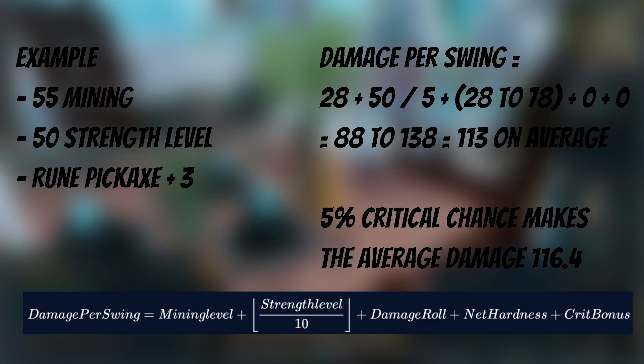For critical swings, the amount added is based on the level — for level 55 it's 60% extra. The chance of getting a critical is also dependent on your mining level and the rock you are mining, and for 55 mining at rune rocks it's 5%. That means 95% of the time the average will be 113, and 5% of the time the average will be 180.8, and when you average those together you get 116.4 average damage.